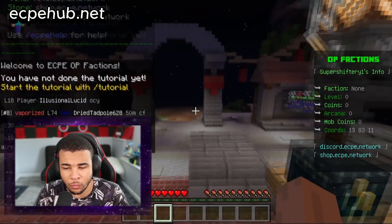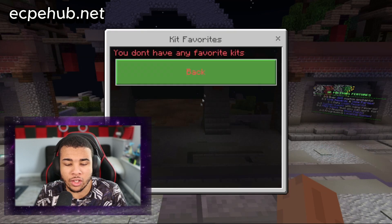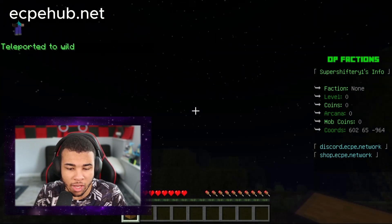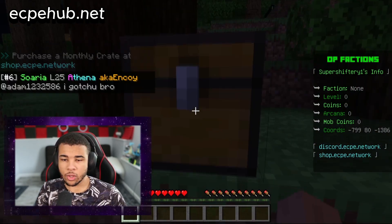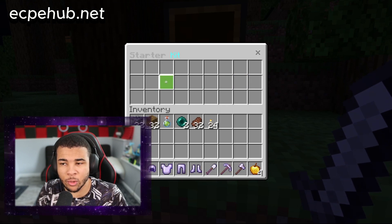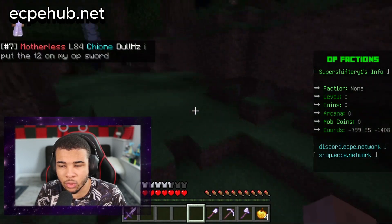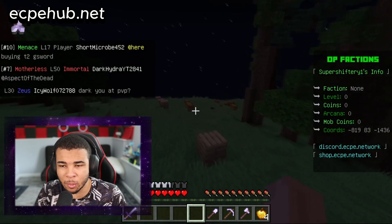You can redeem your kit by typing /kits, which brings up a menu — click 'claim all' to get every redeemable kit. Then do /wild to get out into the world. Typing /wild drops you somewhere very dark. Once you place your kit, you get a bunch of iron armor — it is OP Factions for a reason; they start you off with iron armor with pretty good protection, not leather or chainmail.